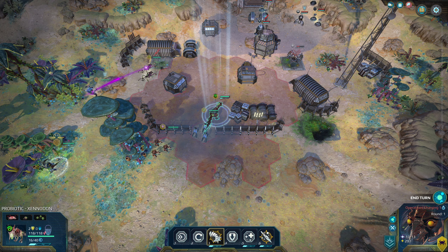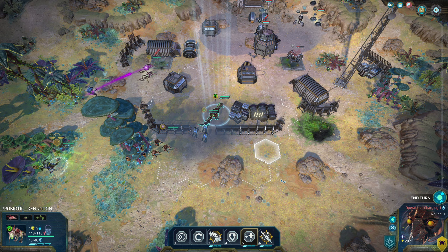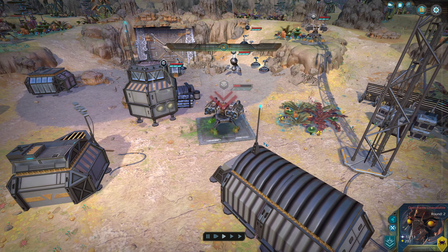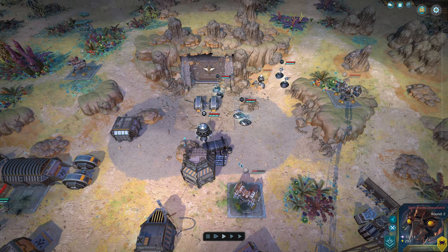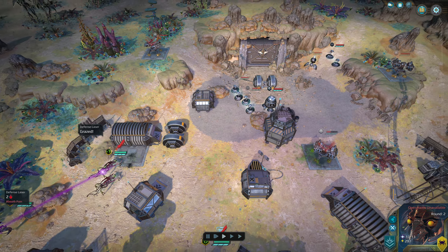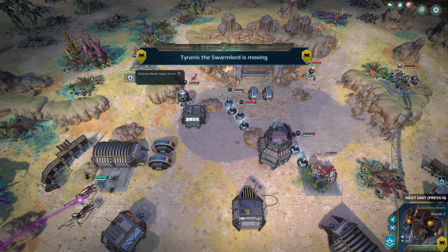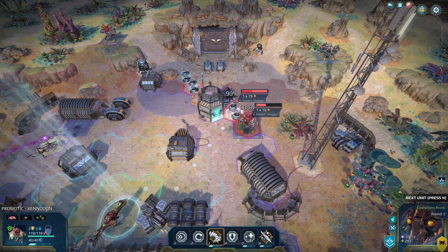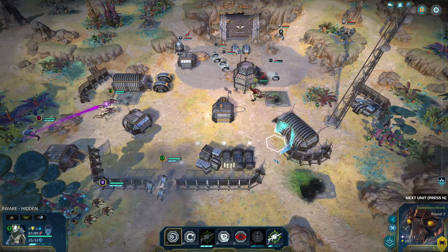I wanted to see if they could heal themselves. They can't be healed because they don't have any damage. Some units are malfunctioning - I should have checked what they're all about. They have a chance to malfunction. The Xenodon got sentenced - that's probably how you say it. Stagger on my laser - I think that's the hard light module. I can hit both with my tail - staggered that guy as well.